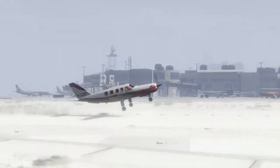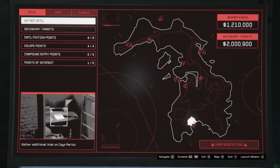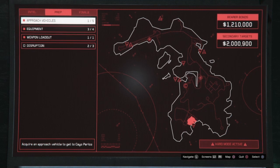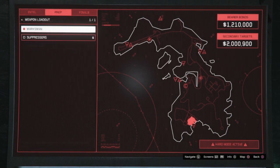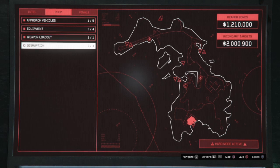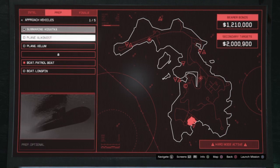I played GTA for five years, stopped, and came back for this heist - it's really enjoyable. Once you finish the Intel, you need to do only five missions, which takes about 40-50 minutes. You need to do only five: one vehicle, one layout, and taking the submarine.